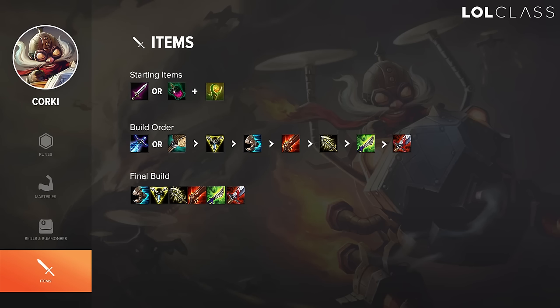I always build Trinity Force first — it's a really strong item on Corki and gives you everything you need. On your first back you can buy either Sheen or Phage; I normally prefer Phage for the stats, but Sheen is viable if you want more lane harassment. After that I go for Sorcerer's Boots, sometimes before finishing Triforce and sometimes after, depending on my back timing. Once you have Trinity Force and Sorcerer's Boots, you're at your strongest point in the game and should be looking to fight. After that, go Rapid Fire Cannon or Infinity Edge, then the other one, and finish with a standard ADC item like Bloodthirster, QSS, Guardian Angel, Banshee's Veil, or Maw of Malmortius against heavy AP teams.